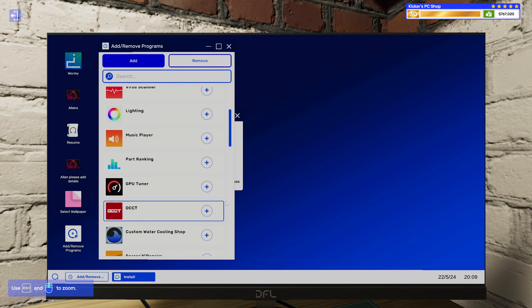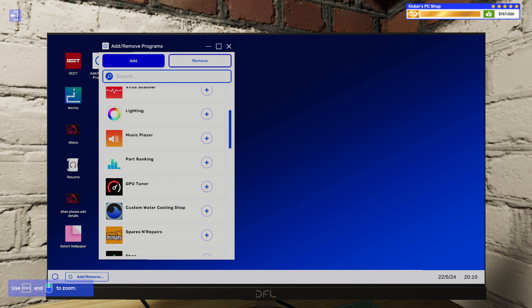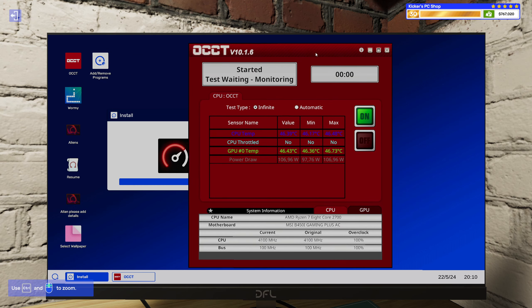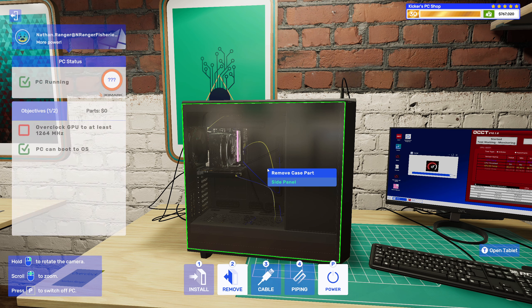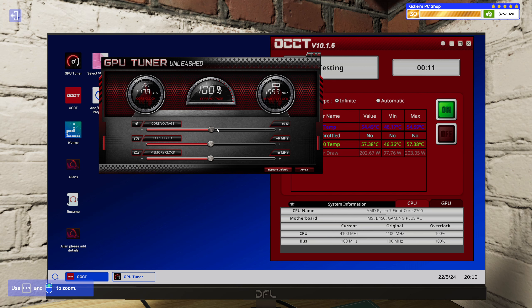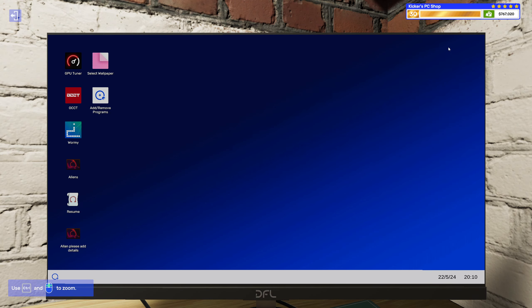OCCT and then I will need GPU tuner. I don't think I need the OCCT but I just feel like it's nice to make sure it actually works when I overclock it, even though usually they go pretty low. OCCT at 1264. That's 86 megahertz. It got like two degrees hotter — it's fine.